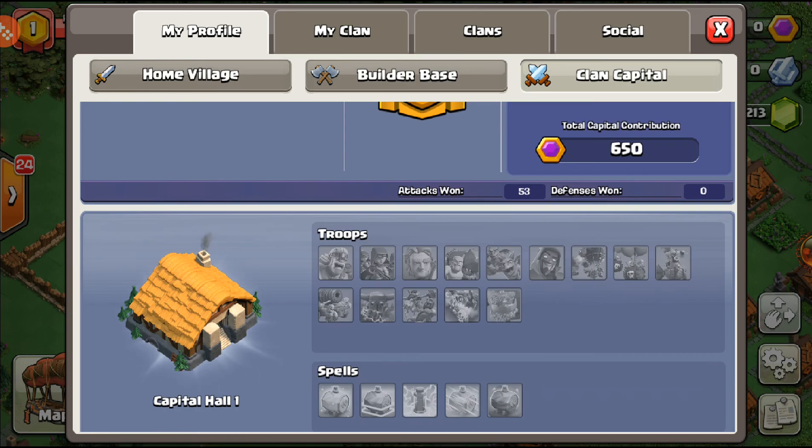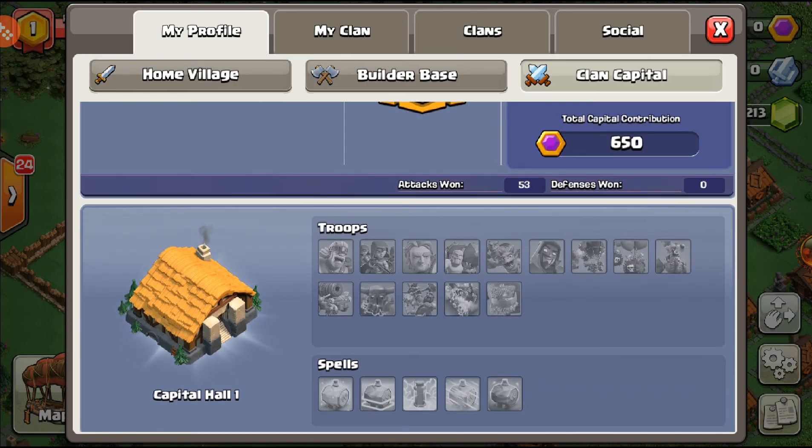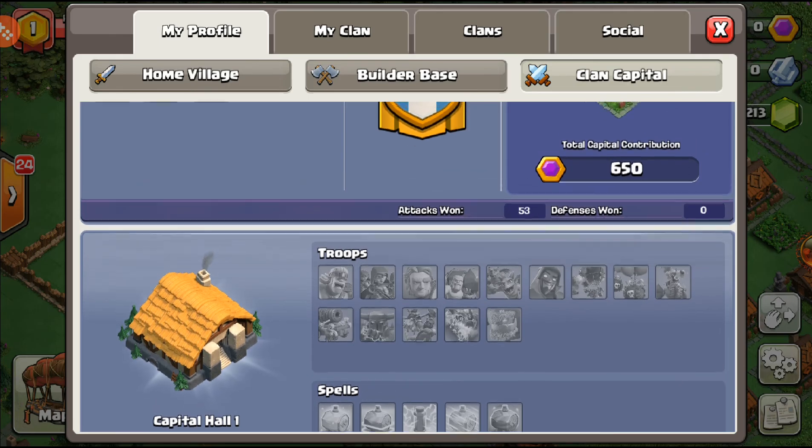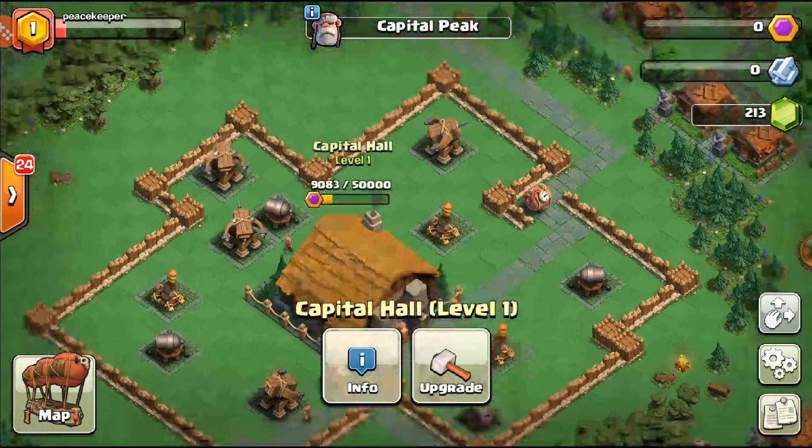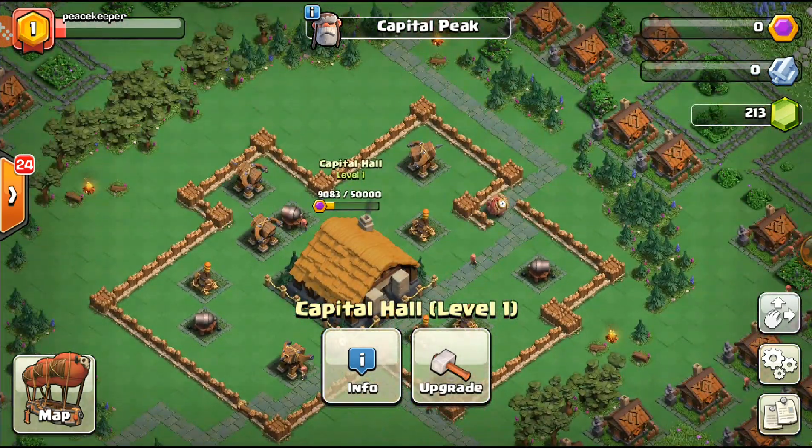There are a lot of troops here that you can see from the Builder Hall and the main village. The one I would love to see now is the Golem — that troop is insane. But that's really much of what we can do in the Clan Capital right now.